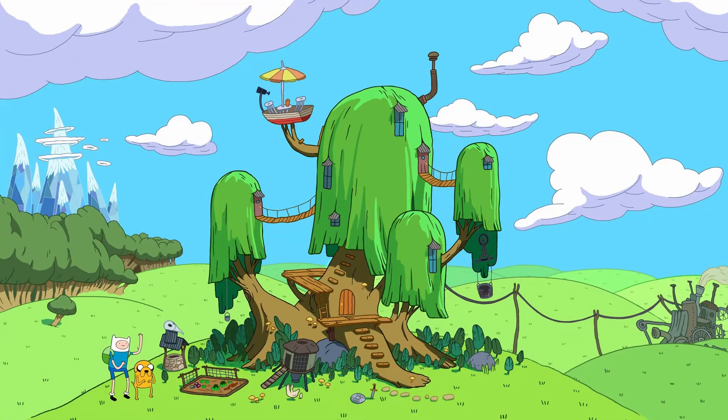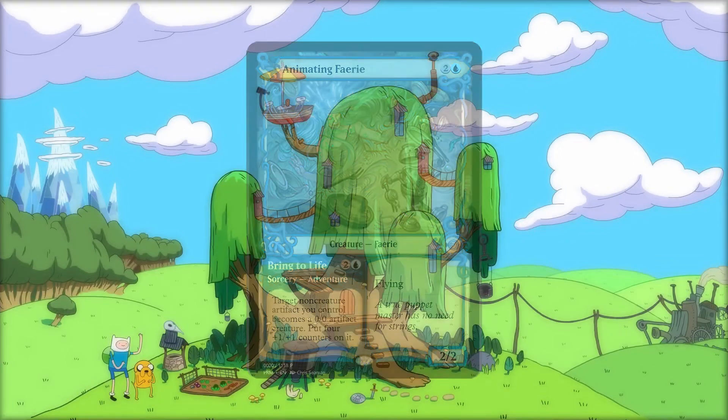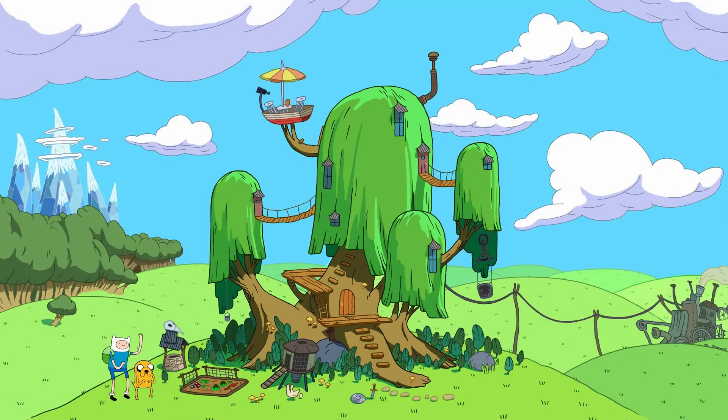It's time we talked about the meatiest part of this deck. There's no point making an Adventure Time deck if there aren't any adventures taking place. Thanks to Throne of Eldraine, we now have the Adventure mechanic. Adventures work by casting the instant or sorcery spell attached to the adventurer creature. Once it resolves, you put the creature into exile, and then you may cast the creature from exile as long as it was exiled this way — if it was exiled some other way, you can't cast it from exile.